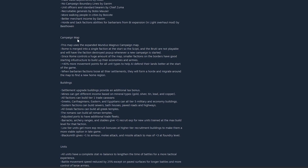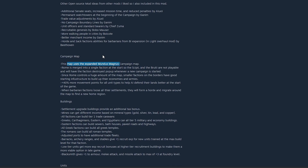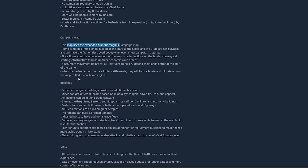The campaign map uses the expanded Mundus Magnus mod, which is a beautiful map — it really enhances Rome Remastered graphics from a campaign perspective. Rome has been merged into a single faction controlled by the senate, so that's something you'd probably want to take for immersion — you are the Roman Republic — though you could leave it. I'd probably rather have Rome as my capital.